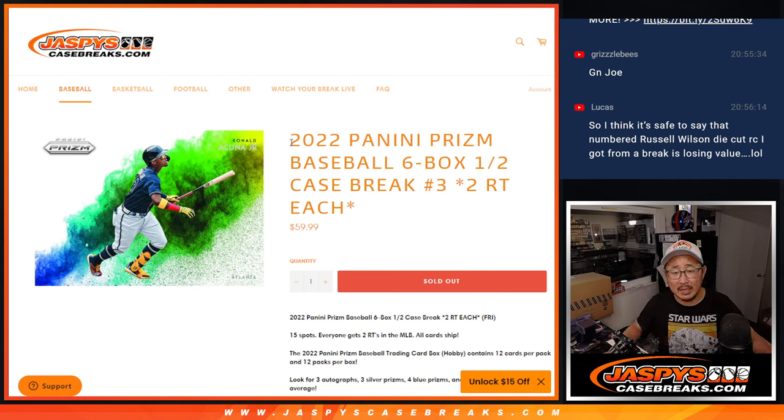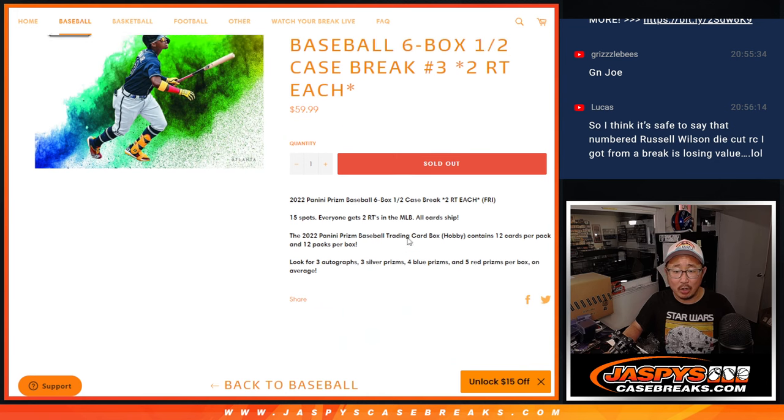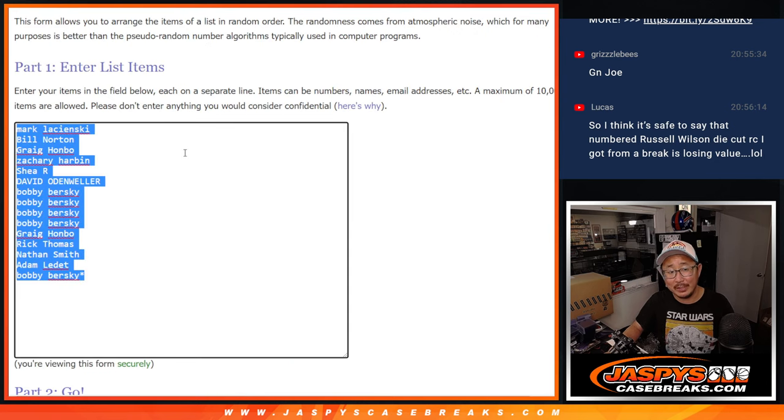Hi everyone, Joe for jaspyscasebreaks.com, coming at you with 2022 Panini Prism Baseball. Six box, half case, random team break number three. One spot gets you two teams, all cards shipped. A lot of fun stuff here, so let's do it.